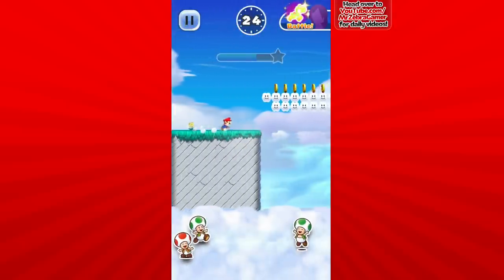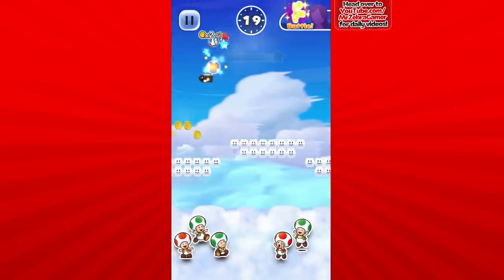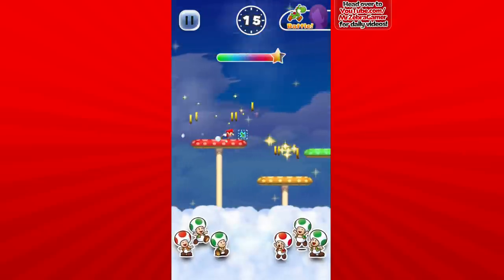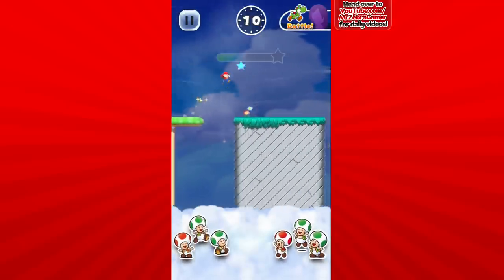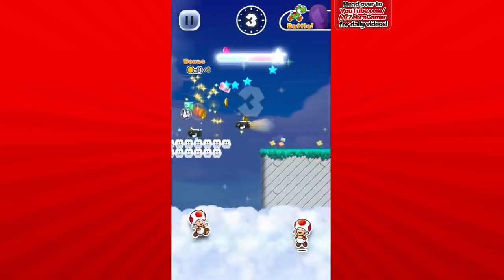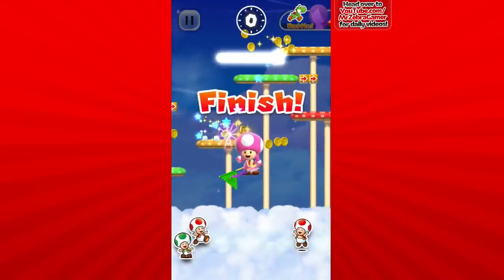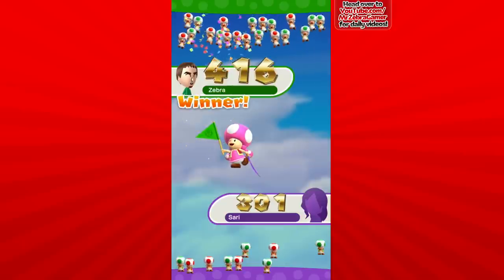I feel like my star power should have lasted longer if I didn't mess up getting the second one. They give you a lot of stars this level — wow. I messed it up again. They gave me another one though — okay, I got that one with three seconds left. I got the pink coin right at the end! I made it much farther than the other person — they got the flagpole significantly later than I did. I won — there we go!